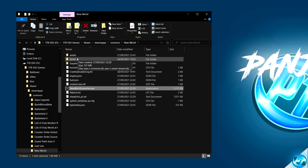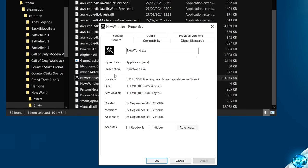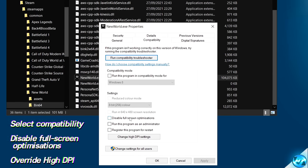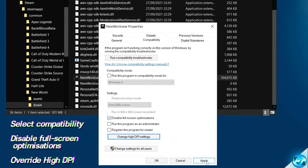We're then going to repeat that optimization by going inside of the bin64 folder, scrolling down to newworld.exe, right-clicking, selecting Properties, going to the Compatibility tab, enabling Disable Full Screen, Change High DPI, and Override. Then select OK, Apply, and OK.